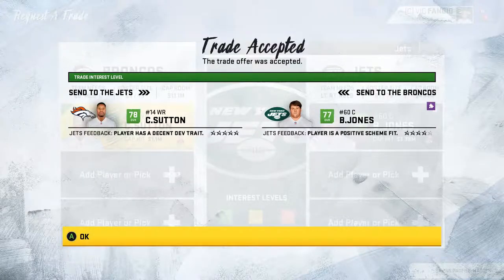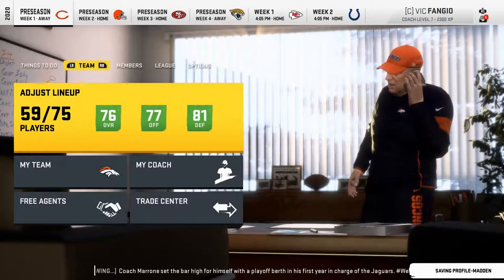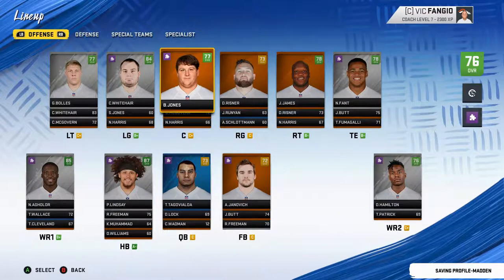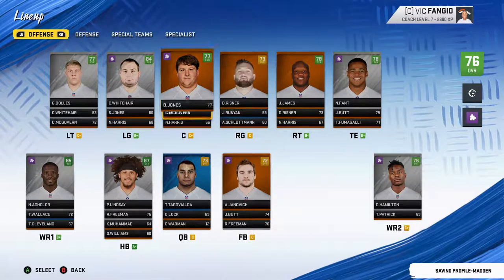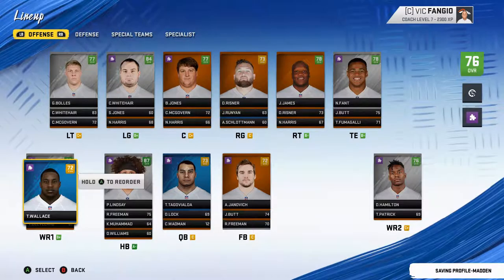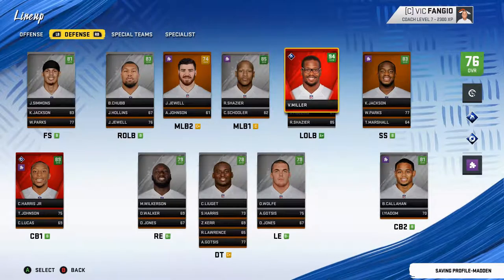We did trade away Cortland Sutton and picked up Brian Jones, a center from the Saints. He actually fits our scheme too, so I'm very okay with that. One of these backup linemen might be let go. Our offensive line is actually looking very good right now. We have three guys with Hidden Dev traits on our offense, and they all have it on defense too.